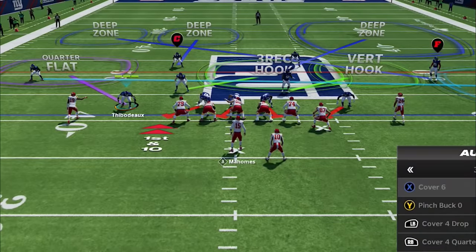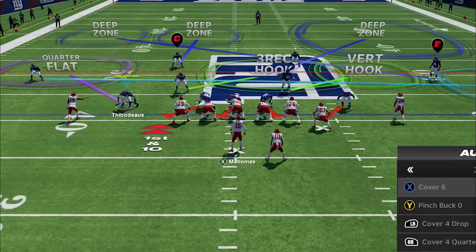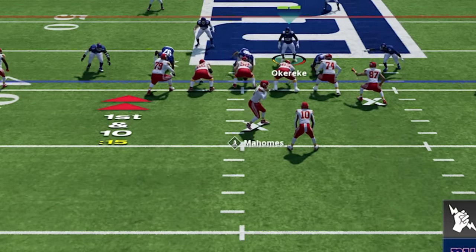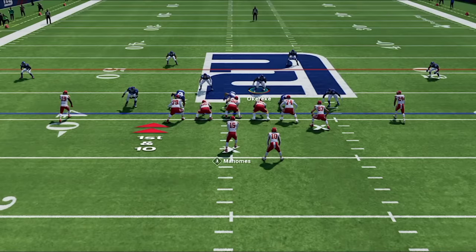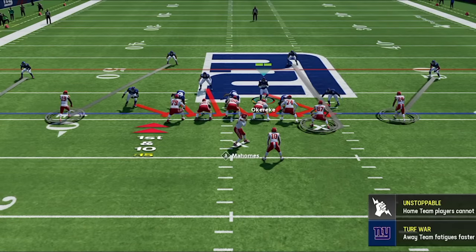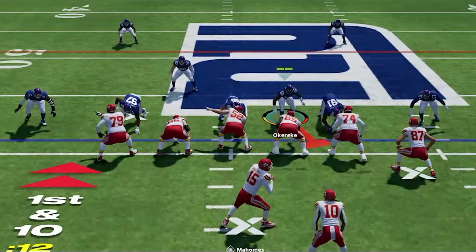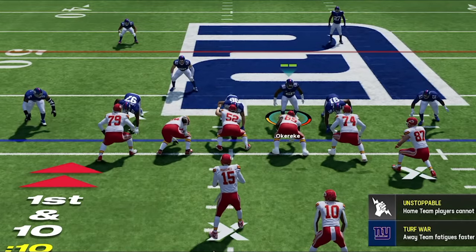For run defense I like to pinch the defensive line by hitting the D pad left and down to close inside run lanes, and spread the linebackers by hitting D pad right and up so they can get outside leverage on the tackles and tight ends to maintain the edge. But when I see Mahomes making a lot of audibles, I figure he's setting up a pass play so I immediately switch to the pinch bug zero. This play has multiple setups but I don't want to risk the full setup since I don't know when he'll hike the ball, so I only do half a setup — using the linebacker assigned to the running back, putting him on a blitz, and hovering the guard gap before dropping back after the snap.